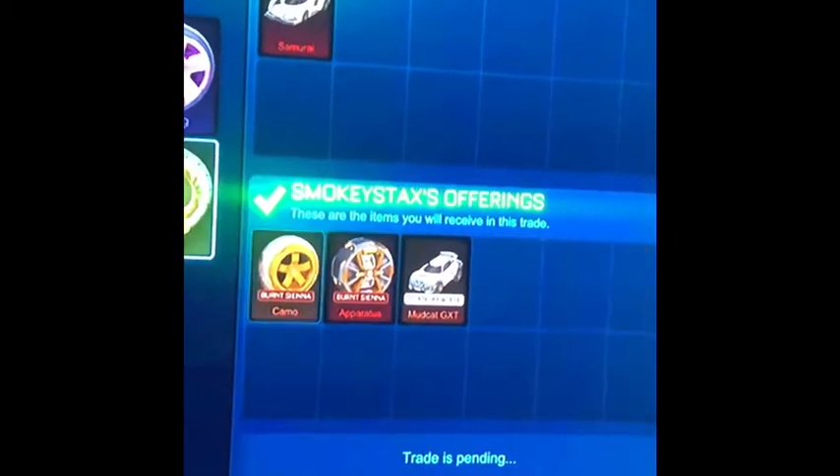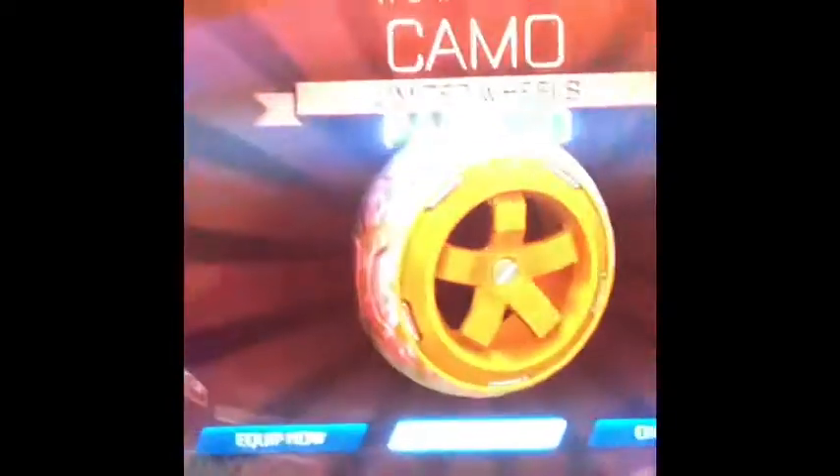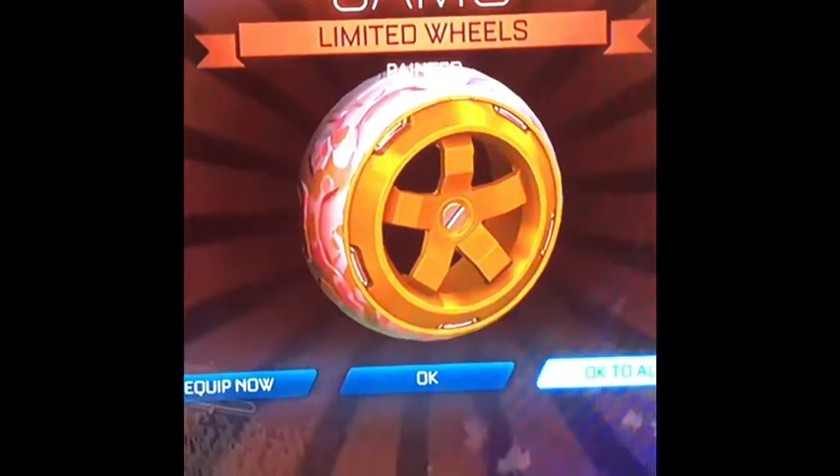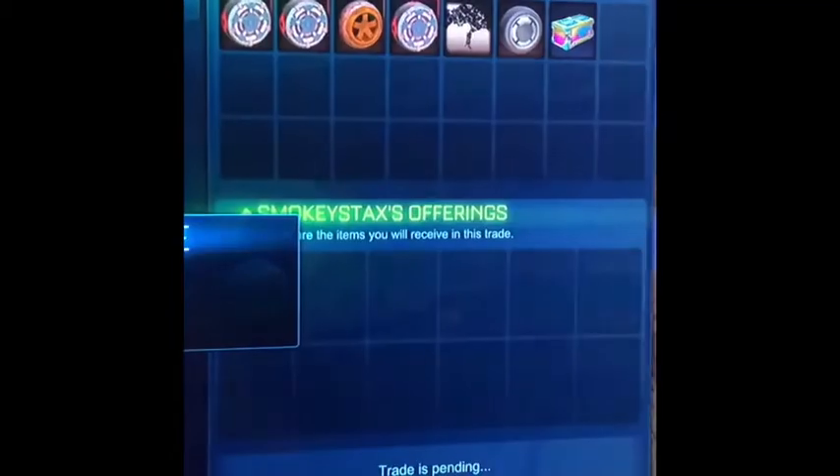Here I'm selling a Samurai for a burnt sienna Apparatus, a Maverick or Mudcat, and some burnt sienna Camos. I'm doing this because the Samurai isn't really that good of a car and it's a burnt sienna painted arm, so you know. Here I'm also selling a bunch of Luminades and a crate for a Straight Line.